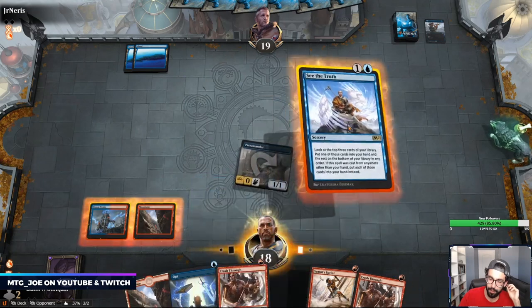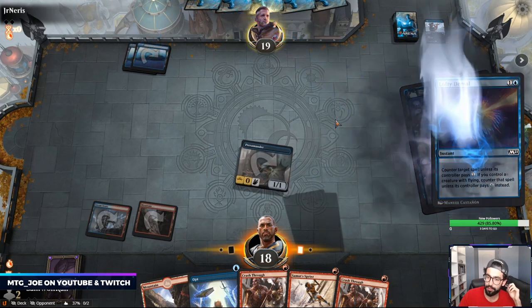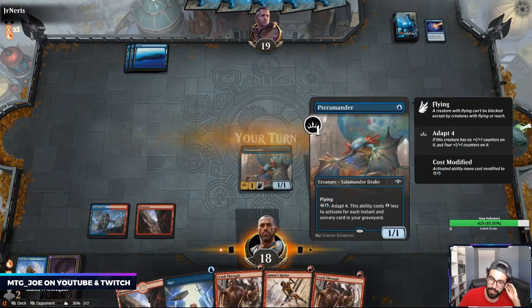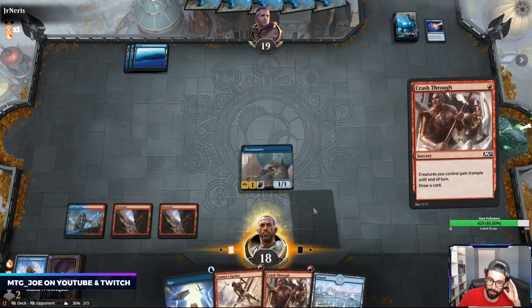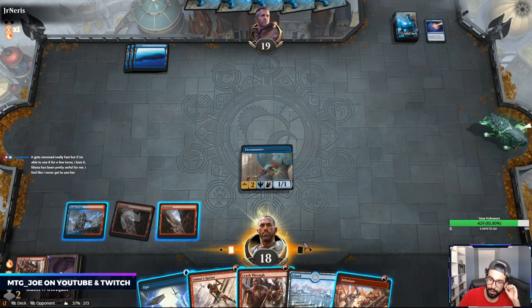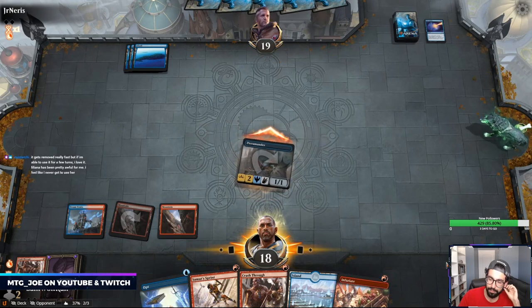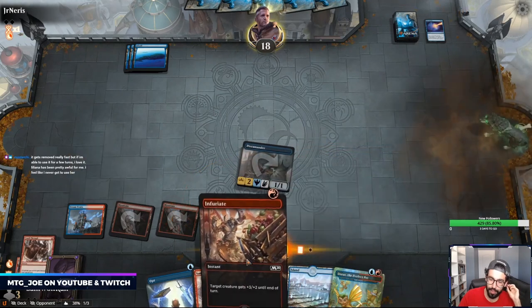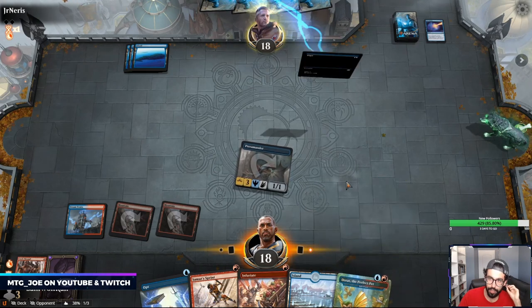Okay, so this looks like blue tempo. Based on this, I'm just going to play this turn — I want to hit another threat. Lofty Denial — that's fine. This adapts as we get more spells in the graveyard. Let's just set up. We have an Infuriate and Muddled Moonrunner, so we have Dorat for next turn. Try to get that pretty big.